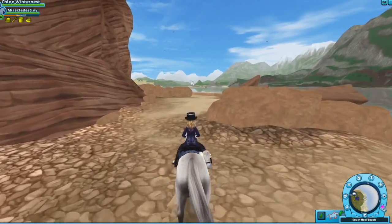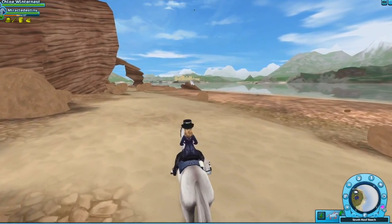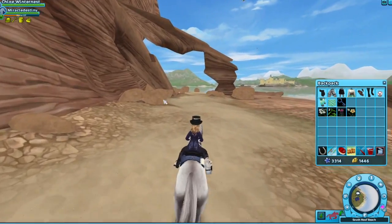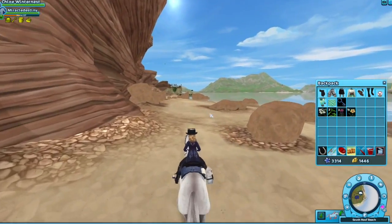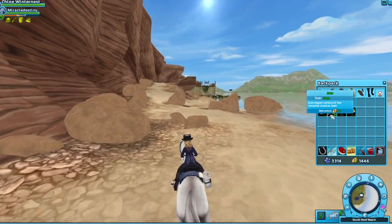Okay guys, looks like I'm not having that much luck finding one so far. There's probably going to be something on the beach that has some sparkles. You just click on it with your hand and then it will pop up in your inventory like we have here.